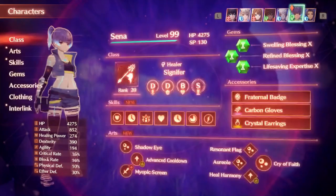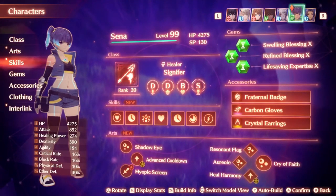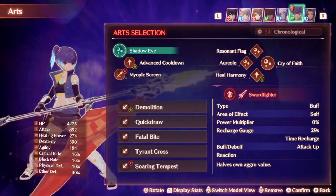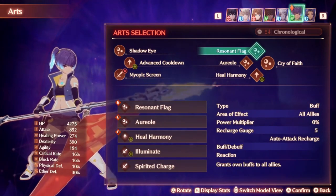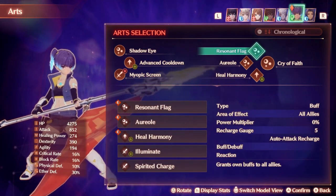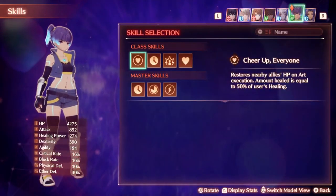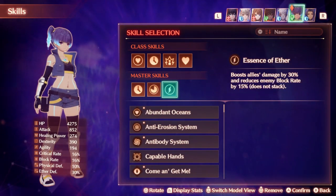Senna is also a Signifer and the main character I control in most of these fights, especially at higher leveled versions. A very important art setup change is binding Shadow Eye to the same slot as Resonant Flag so I can always pass an attack boost without using up Power Charge in chain attacks. Master skills are extending buff duration, boosting recharge speed when a defender isn't targeted so I can spam buffs faster, and Essence of Aether which increases party-wide attack by 30% and reduces enemy block rate.